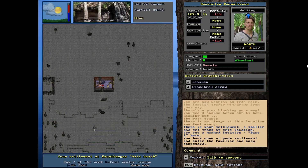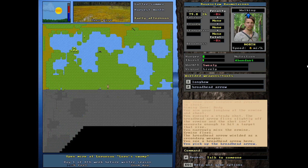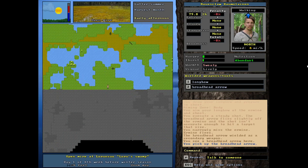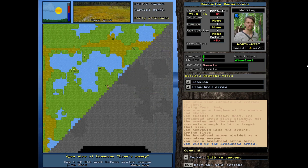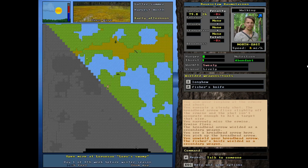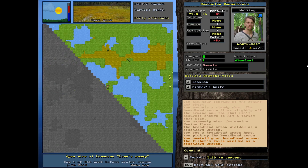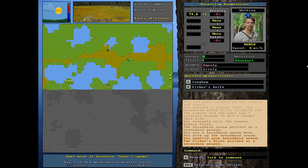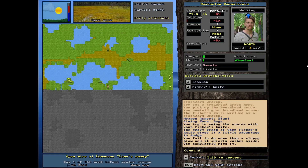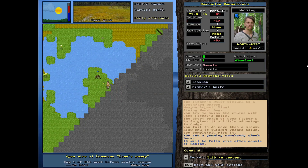I encountered another ermine and I've kind of got him trapped in a little peninsula here. I don't know — he might slip by me. I'm going to try and wield my fisher's knife. Oops, that was a slip. Let's see if we can get next to him. Let's go for blunt to the legs. Let me zoom in a little bit — he's quick though, I don't want to get too close.